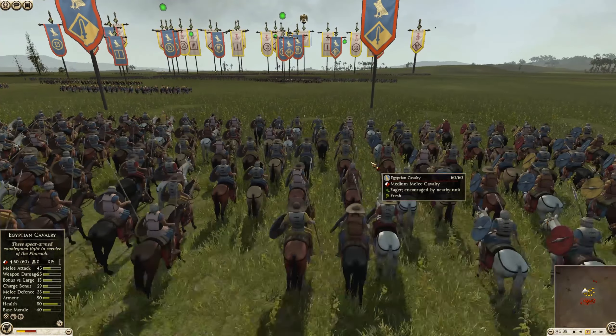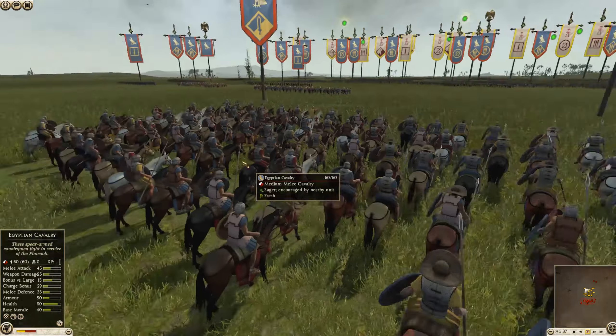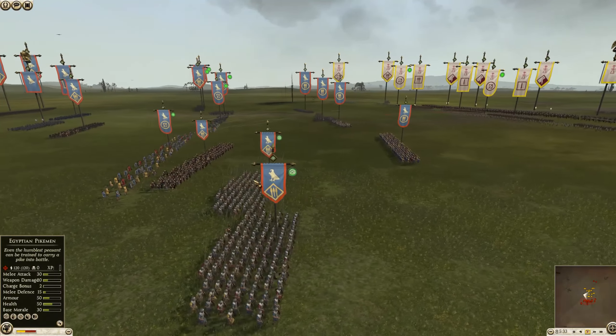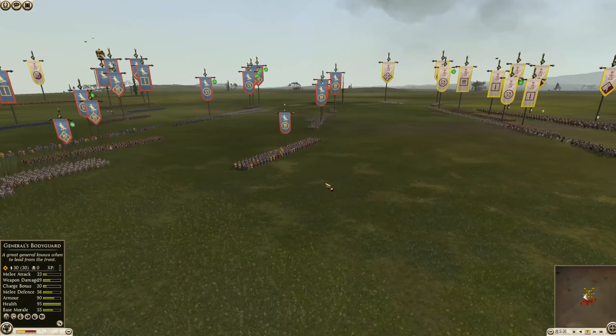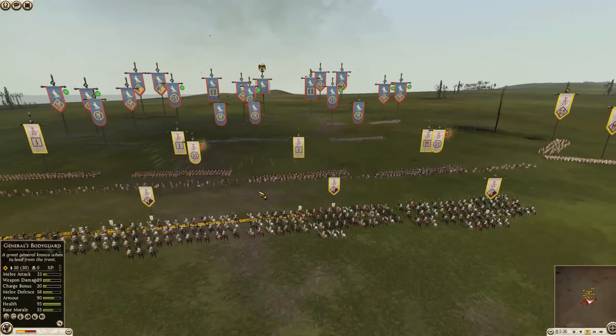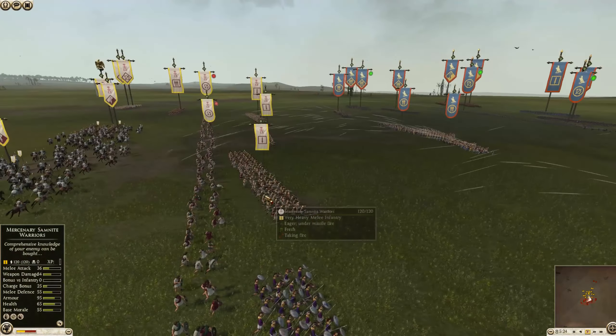Cavalry-wise, Carthage has a slight advantage — it's three of theirs to only two of the Egyptian cavalry. So Carthage should have a bit of a mobility advantage if they play it right, but it's going to depend on how the players use their cards. Over here, a couple of Midian cavalry as well — a really capable skirmisher cavalry, not great in melee, but they can skirmish.